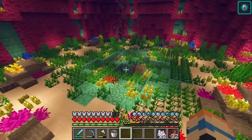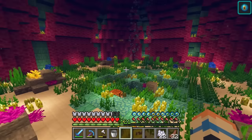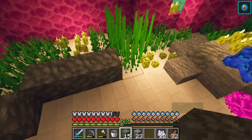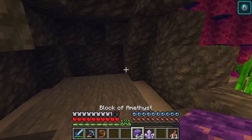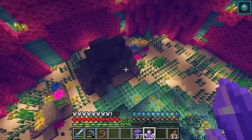Let's also do some bone meal to get some seagrass for my axolotls. This is looking really cute. But I actually think the axolotls might like somewhere dark to hide, so I have an idea. Over here I'm going to build a sort of cave-y thing. And now for my pièce de résistance, I'm going to fill this cavern with beautiful amethyst — it's like a geode!